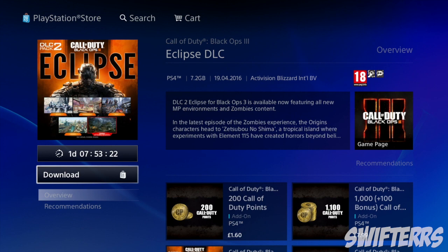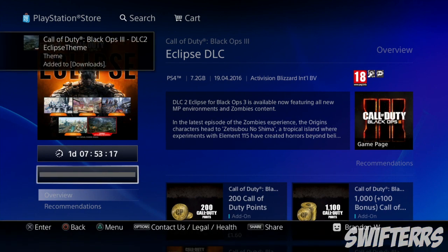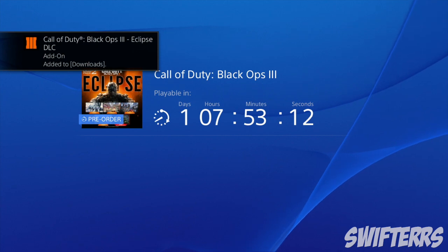Once you've located the Eclipse DLC, you need to pre-order it. Simply click on it and accept all of the terms. Keep in mind this will not actually charge your account — I have no money in this brand new account, so there is absolutely no way that money can be taken out. Go ahead and confirm the purchase for the Eclipse DLC; you will not be charged for it.